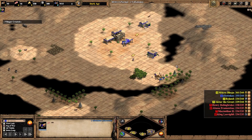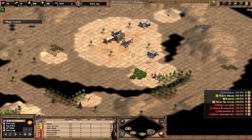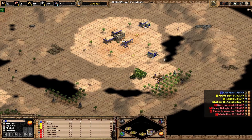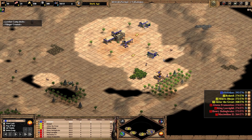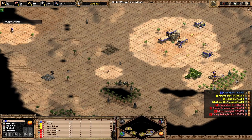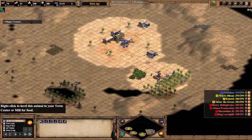I'm playing as Saracens, but it is really important to note that this is a standard build order — you can do it with every civilization. I'm not pushing any deer, but if you're feeling a little adventurous, feel free to push one. You can also do this build order with only 21 population if you choose not to push deer.